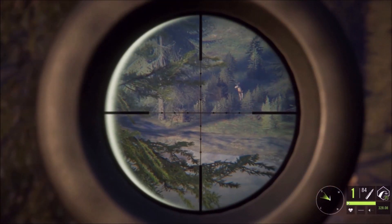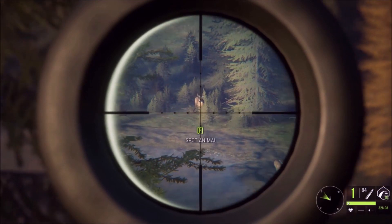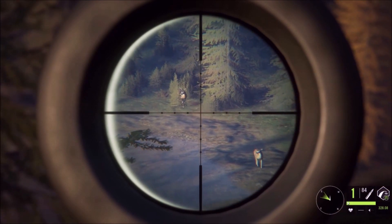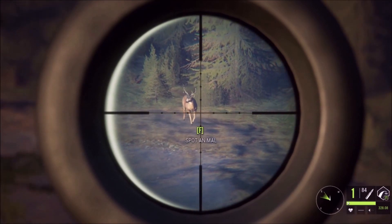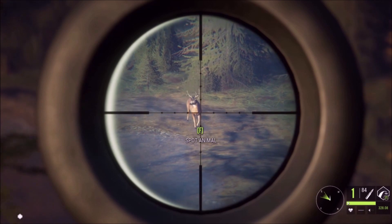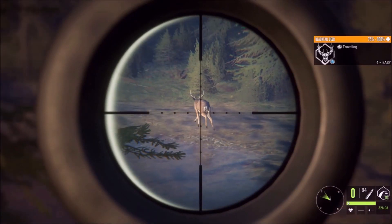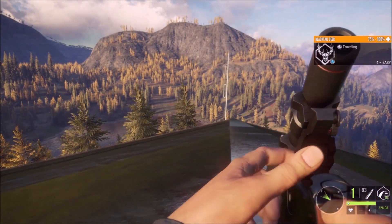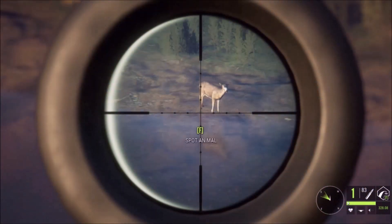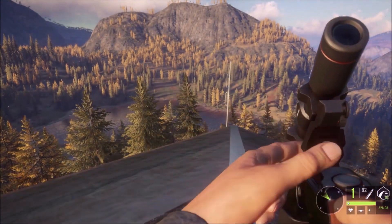We have a few blacktail here at about 320 yards out. I think that's a three right there - we're gonna take a shot at him as soon as he stops, hopefully we don't have the roof of this building in the way. That's a hit, not a very good one, but it is a hit.